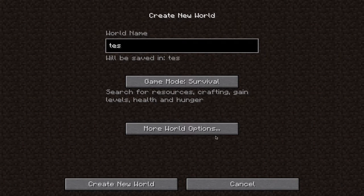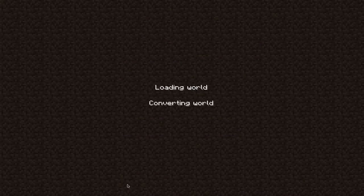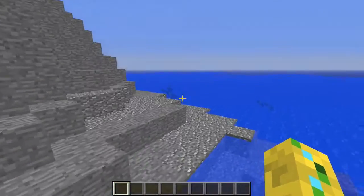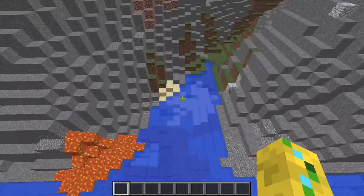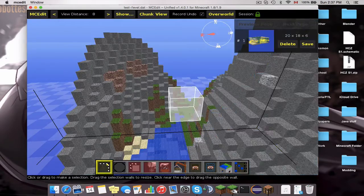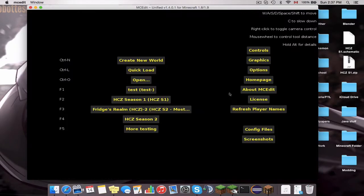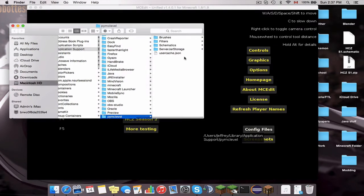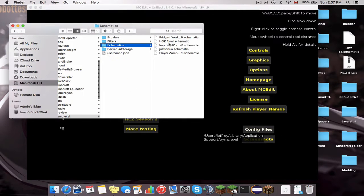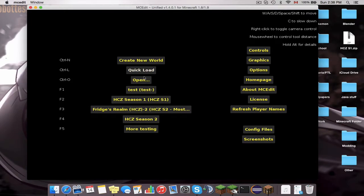Open up MC Edit and whichever world you want to use, go into Minecraft and create a new world. We'll call this "Test" and make it creative so we have cheats on. We're in our new world now — a brand new survival vanilla world. Save and quit to title, then come back to MC Edit, hit Quick Load, and select the test world. We want the schematic in our config file, so go to Config Files, then the Schematics folder, and click and drag the schematic in — HCZ Season 1 Schematic. Close that and go back to our test world.